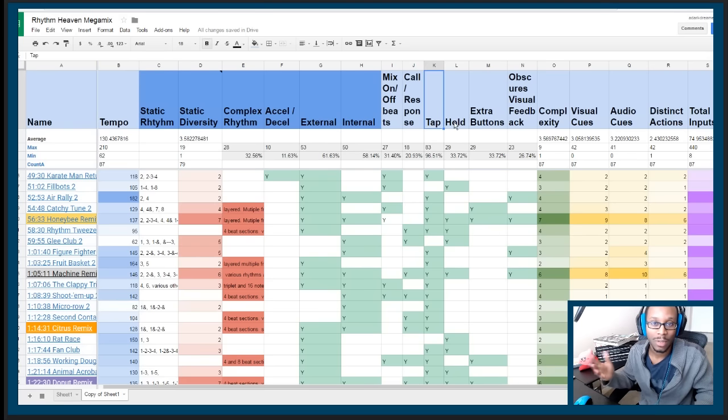Beyond timing, you have to control the game. That's why there are columns for whether you tap as your input, whether you have any kind of hold, or whether you have extra buttons beyond that. Sometimes games use the D-pad; other games use L and R buttons — we chalk all of that up to extra buttons.